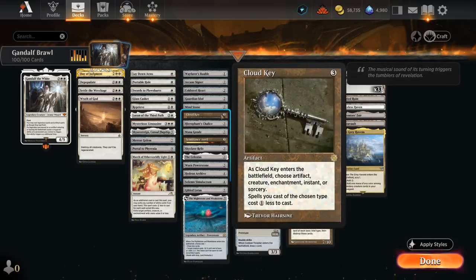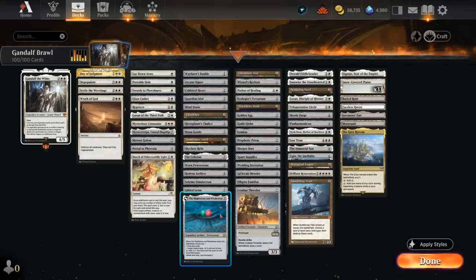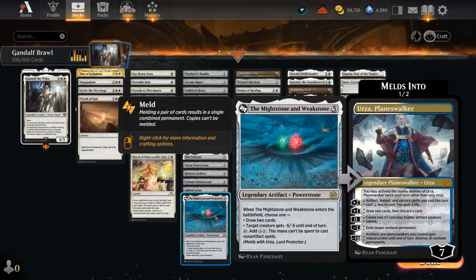Cards like Cloud Key discount our artifacts by 1, and Semblance Anvil — especially nice if we can pitch an artifact creature to it — can discount both our creatures and artifacts by 2. Just pitching an artifact to it is already very powerful. The Milestone and Weakstone are also especially synergistic with Gandalf, as we can now both take out a creature and draw 2, or potentially take out 2 creatures or draw 4 cards.